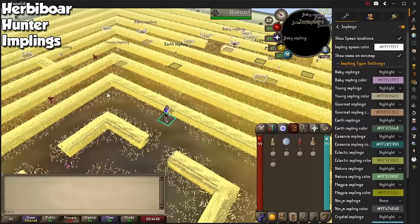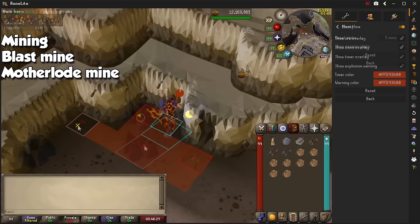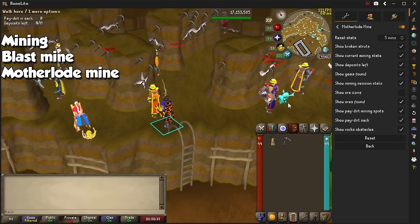We have another three for Mining, starting with a plugin of the same name, which will offer simple tooltips on screen for the skill if you train it traditionally. Blast Mine will also show you the blast radius of dynamite when you light it up, for you to run away and be safe. And finally, the Mother Lode Mine is a nice addition with several visual cues on screen to make it better.